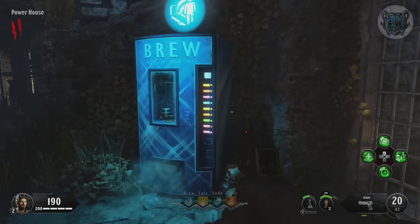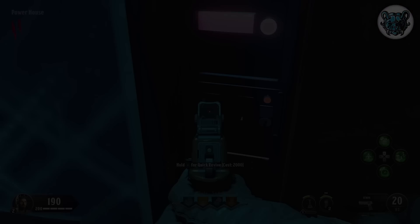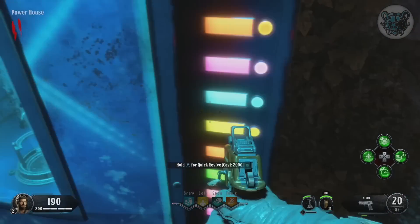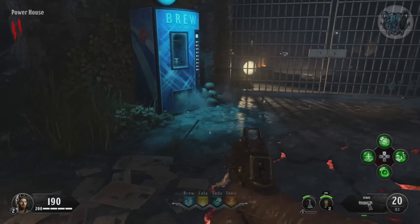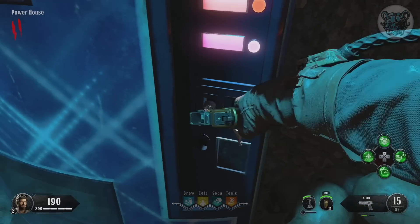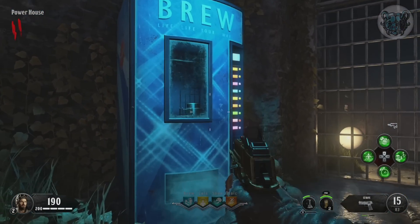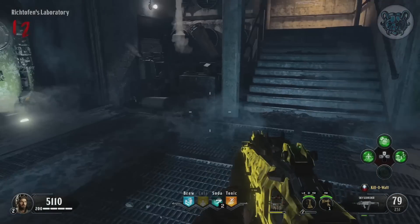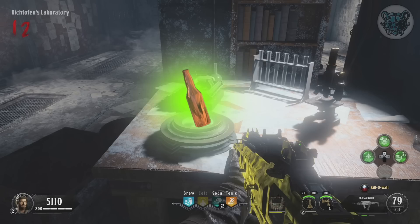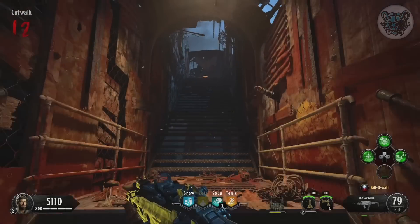The next Blood of the Dead egg is the very popular perk coin easter egg. It involves a mysterious coin lodged in the change return slot on the Brew perk machine — believed to be part of a free perk easter egg. I've tested loads of ideas with no luck. My best guess is it involves the mini teleporter in spawn: you get a voice line about fixing it, so could fixing the teleporter cause a free perk icon to spawn on the map, with the coin disappearing as payment?